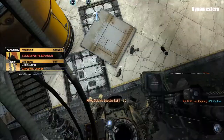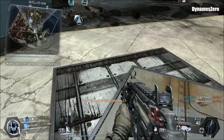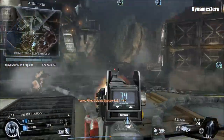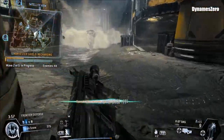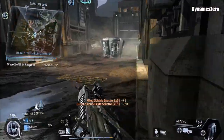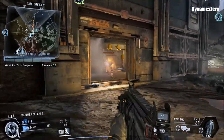Pilot down — heads up, team. You're going to be shorthanded for a moment. That's a great place for your turret — it's doing a ton of damage. The Harvester shield is recharging, guys. Keep it protected. Friendly pilots back in action. Hey, your turret's been taken out. I'll get you another one as soon as I can.